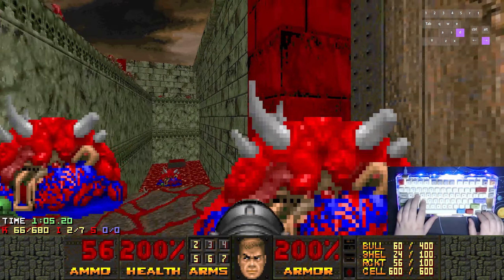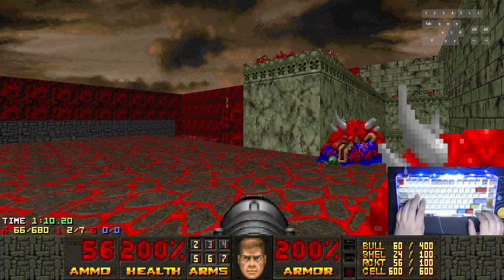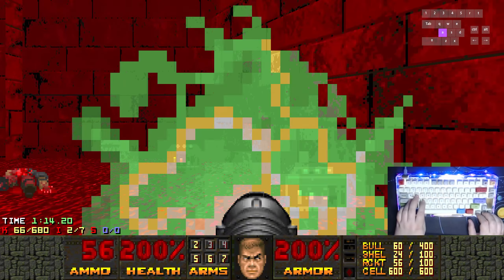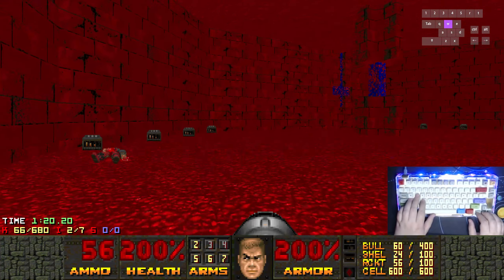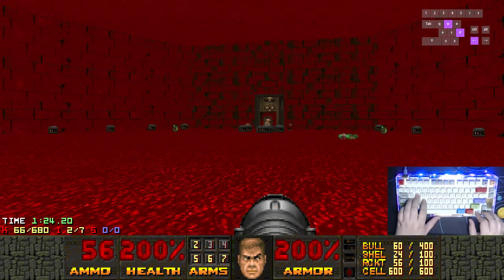Alright, so the next step is to get behind this door. As you can see, it doesn't open. I'm thinking that's probably intentional, because you're not really meant to escape this arena. Didn't take any damage — nice. So yeah, this is kinda where everything happens. Like, 90% of the map happens in this room.